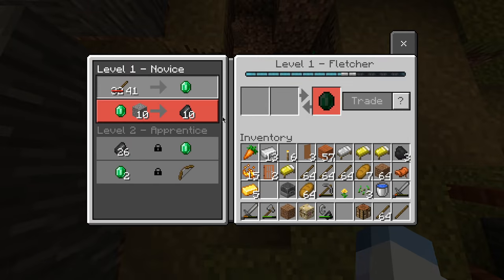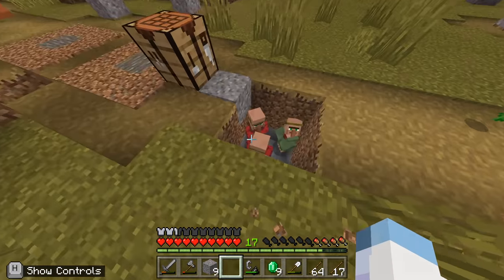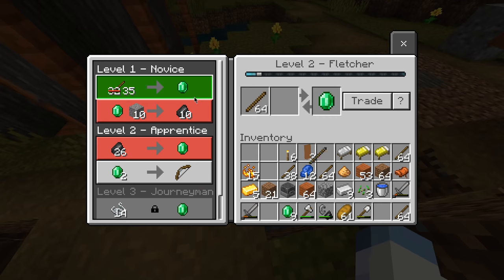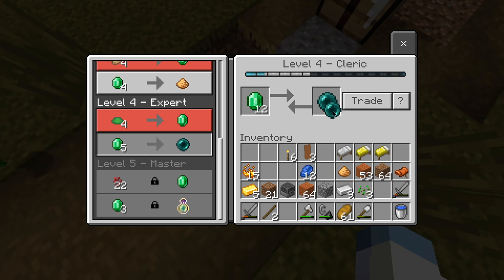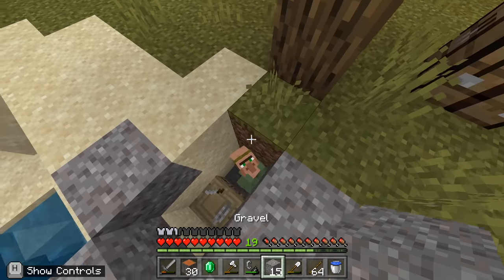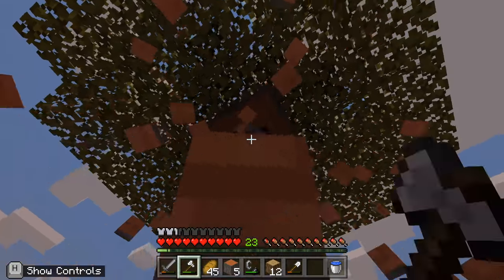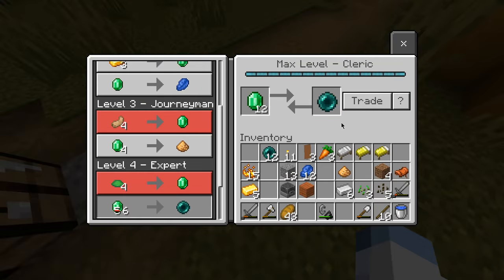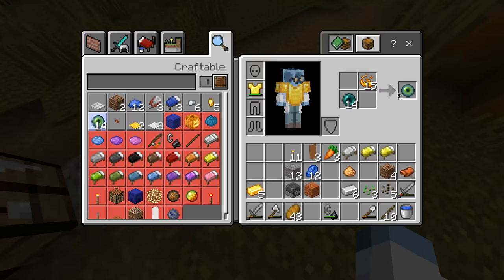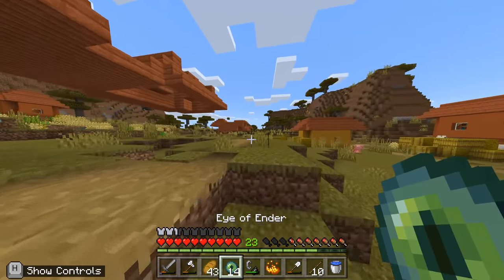Once I managed to start the trading process, I realized this was going to take a long time. Maybe I did it wrong, or should have reset them constantly, but I wasn't risking it after being 40 minutes into the run. After another 20 minutes of repeating the cycle — trading sticks with villagers, getting a pearl, destroying their entire life's work, and wondering why the stupid green villager wouldn't aid me — I finally got the needed 12 ender pearls to finish my run. I wanted more as a safety net, repeated the cycle once more, and once obtaining 14 ender pearls, set off to the stronghold, leaving their town in utter shambles.